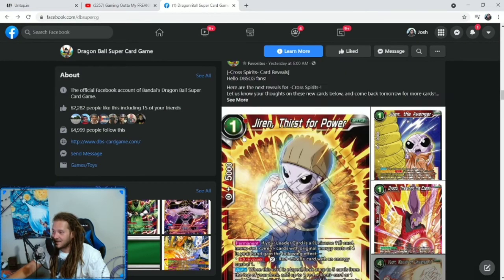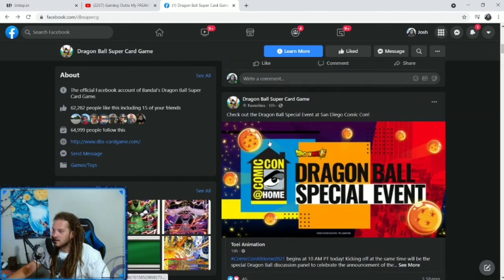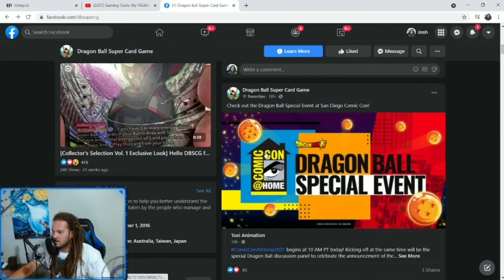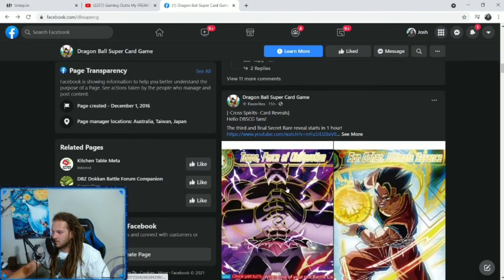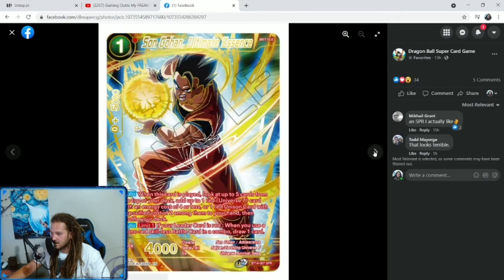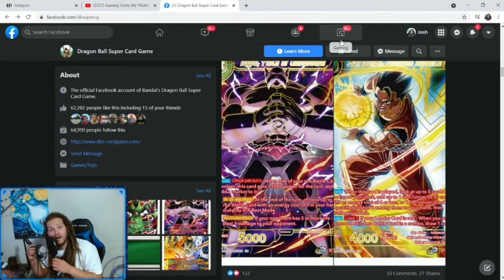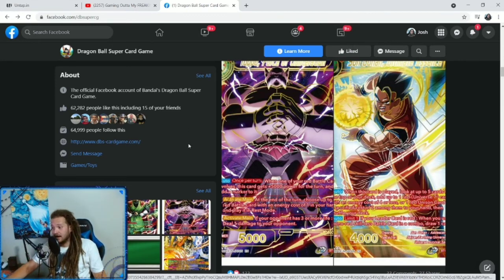We're back to Jiren and we have a little bit more — those are SPRs. We're not going to go over the SPRs in detail because they're all the same cards we already went over, just the special rare versions. The other versions were the super rares; these are the special rares. They look freaking amazing — that Gohan SPR looks so sick.